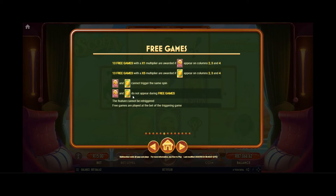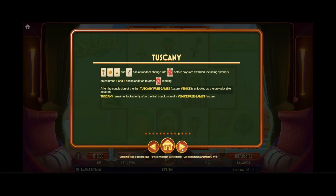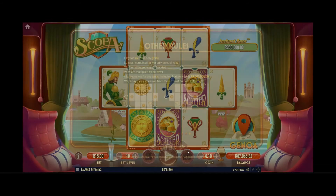Free games — all right. Columns two, three, and four. Looks like all of Italy as the locations. All right, let's go back.